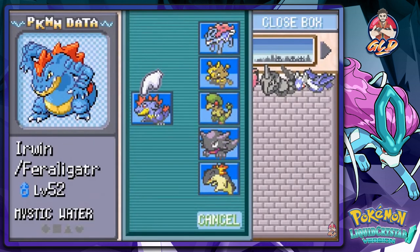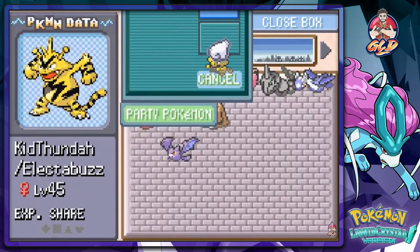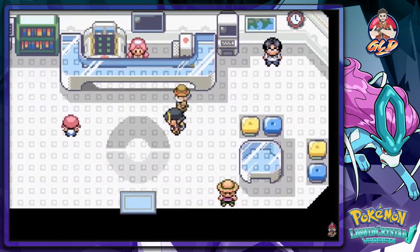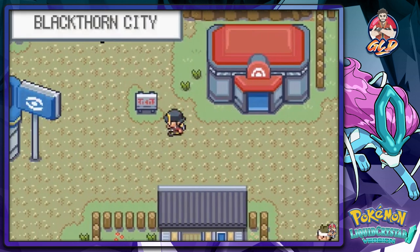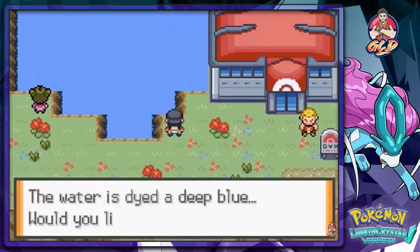I may just have to use Latios just because it looks pretty interesting. Let's go right ahead and put Kid Thunder back in here. Let's go ahead and grab that Dratini that the Leader has right there. Let's go back up.